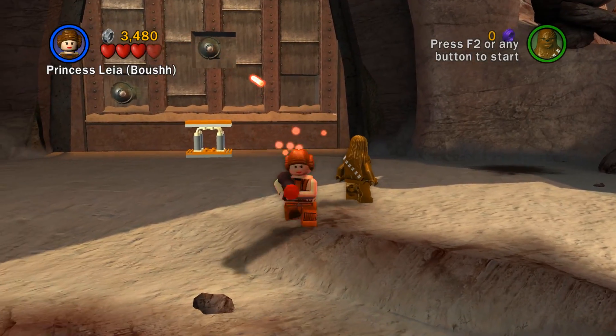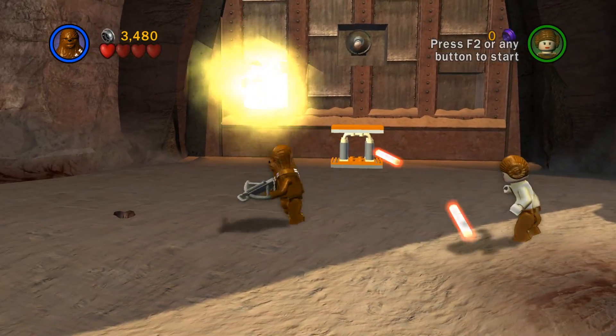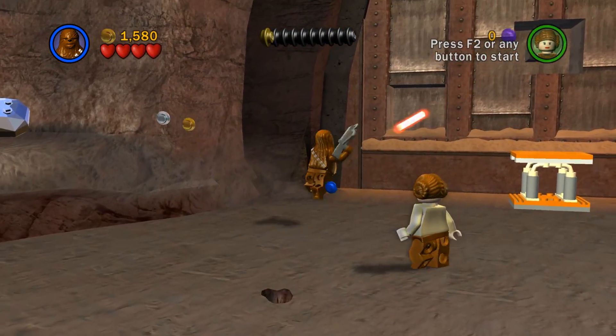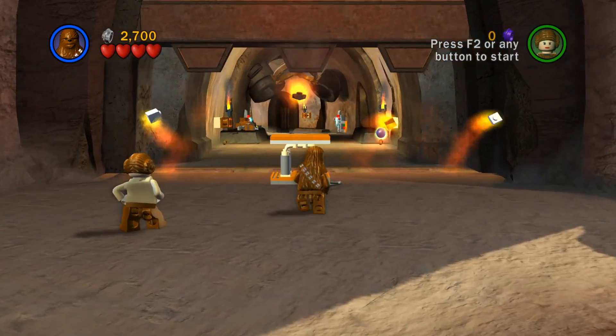Let's switch to Chewie — I think he fires a little bit faster. Come on! This is weird. There it is — the door's opening up. Give me that power up right away, and break a bunch of stuff because it does make picking up studs a bit easier.